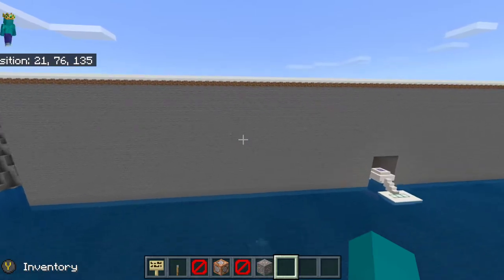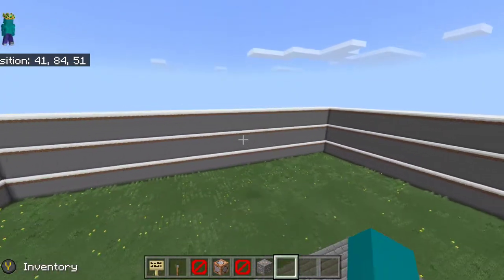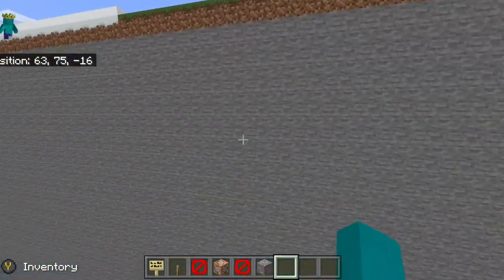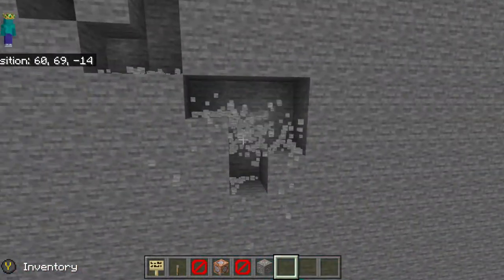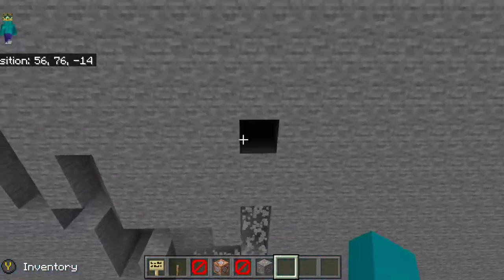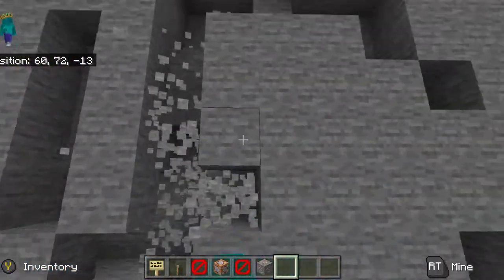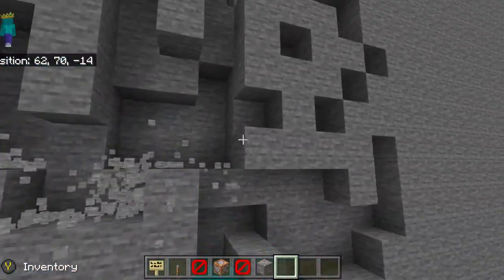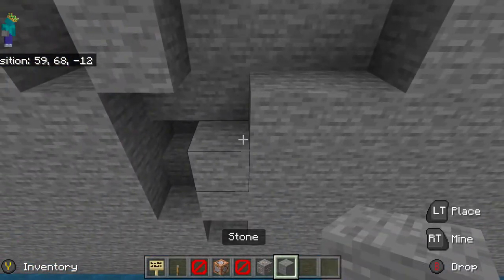There are some secrets in this wall — well, one secret. I once spawned a wither inside the wall somewhere around here. Yes, a wither — except mob griefing is off so it didn't do anything. Yeah, I can't find it, I should probably cover that back up.